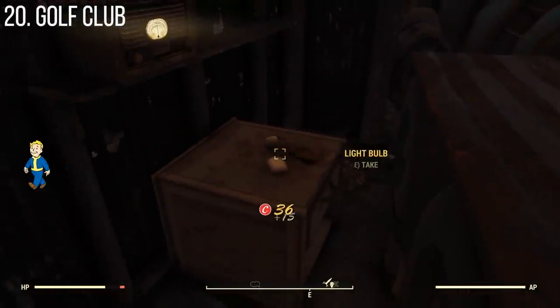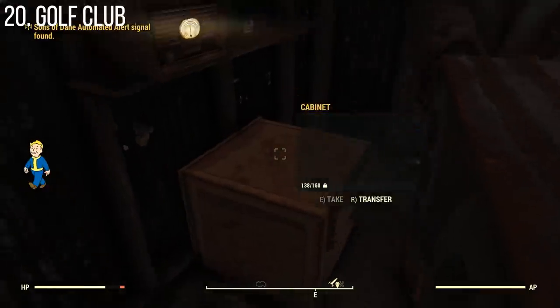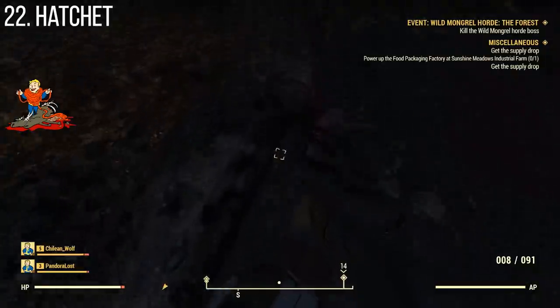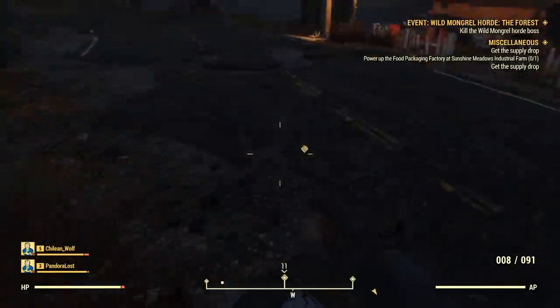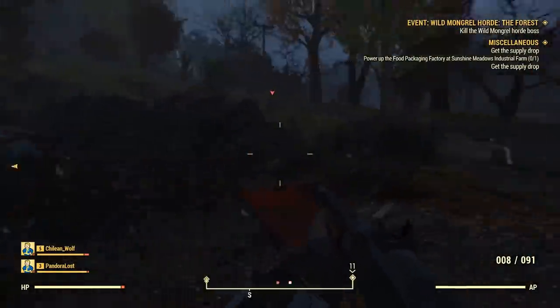A new golf club was added, and from past shared Bethesda images we got a look at the guitar sword and a hatchet. These are all kind of mundane new melee weapons that act fairly similarly, with the guitar sword being by far the most unique.